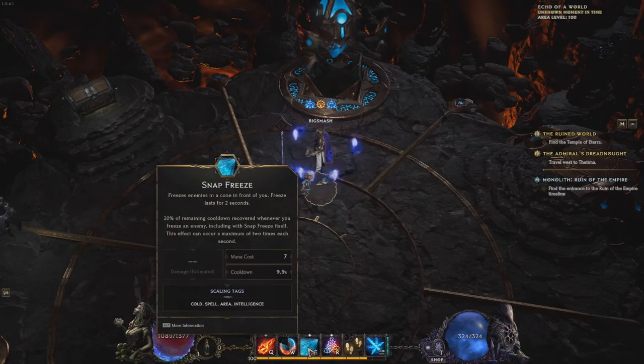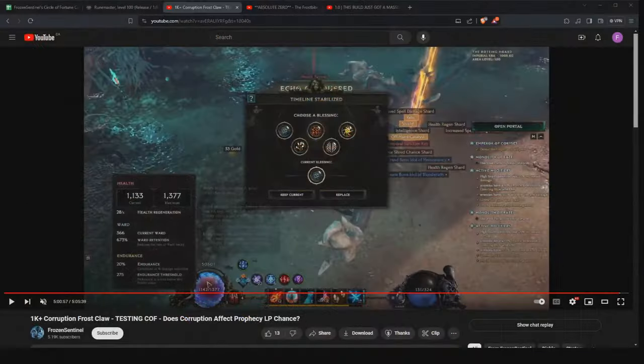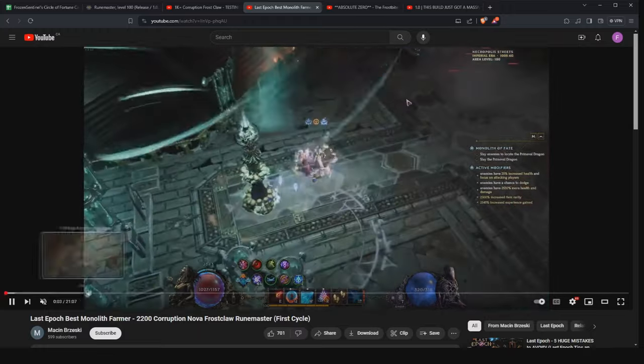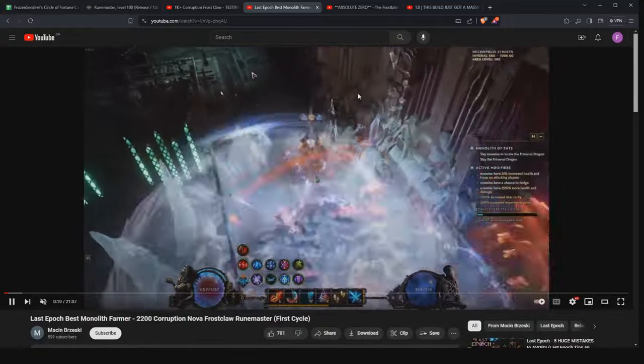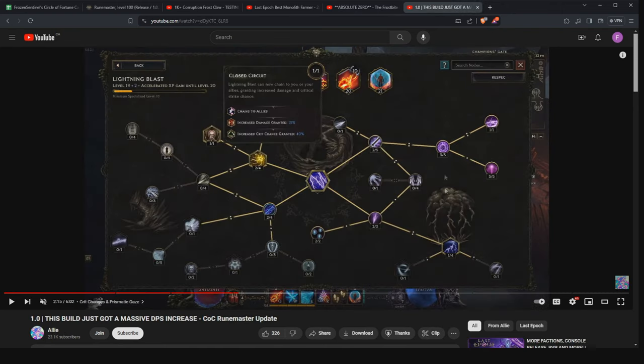You can swap Flame Ward out if you want — you don't actually need Nova on your bar. I put Snap Freeze as a defensive skill and also as a cold-tagged spell. For build credit where credit is due: this build originally first popped up in a video I'll link in the description — that's where the idea post 1.0 came from. There's also a Frostbite variant from Bina, and a Claw version using Lightning Blast from Allie — I'll link that as well. Lots of cool options if you want to experiment.